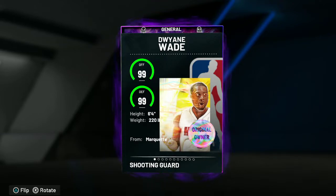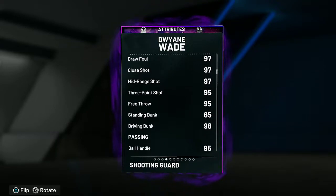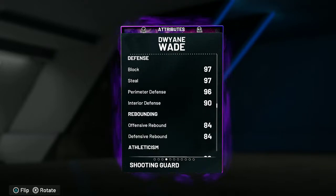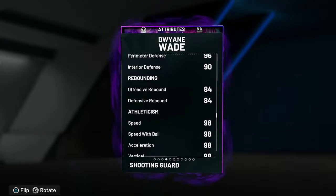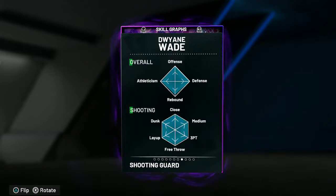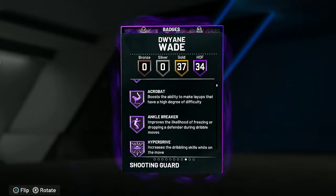Let's see what he's hitting: 6'4, 97 mid-range, 95 three-ball, 98 driving dunk, 95 ball handle. On the defensive end: 97 steal, 97 block, 90 interior defense, 96 perimeter defense, 84 rebounds, 98 speed, 98 speed with ball, 90 acceleration, 98 vertical. Good attributes. 34 Hall of Fame badges, 37 gold badges.